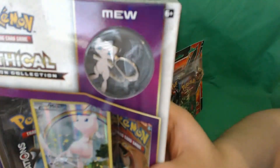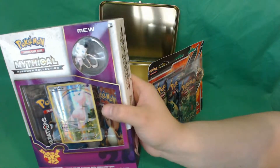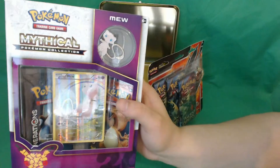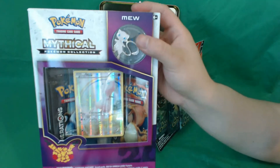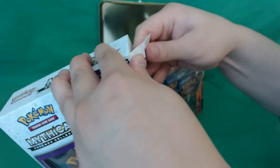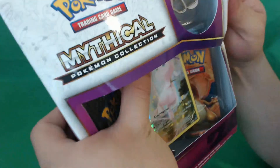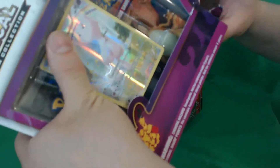Nice and shiny — and you also got the Mew pin. That's also very pretty. It is basically the same as all the other ones, and they have one for every month of this year maybe. I've already done the Jirachi box, which I've put up, and I have the Celebi box done as well. This box has taken a little more damage than the others, but that's alright.